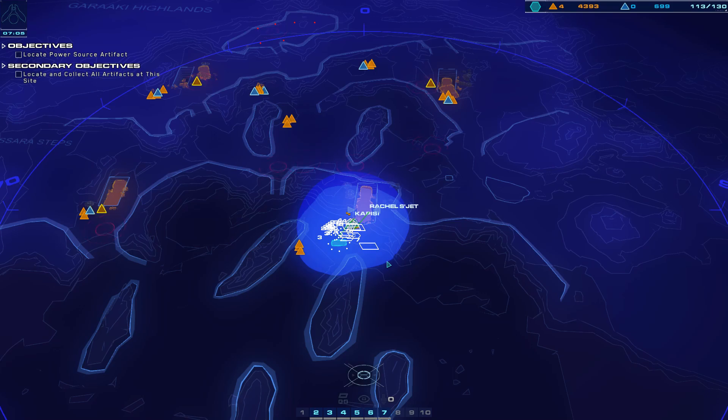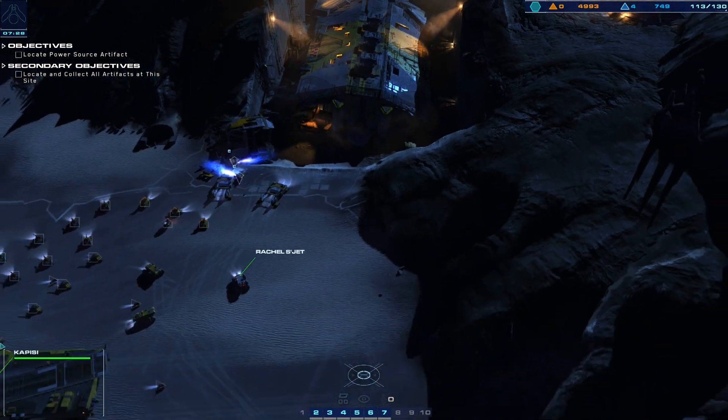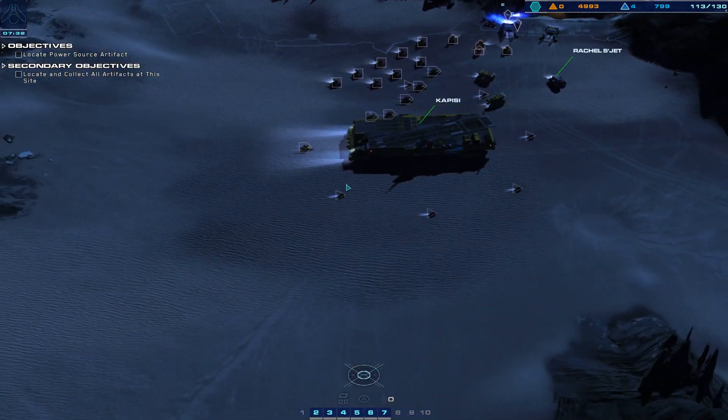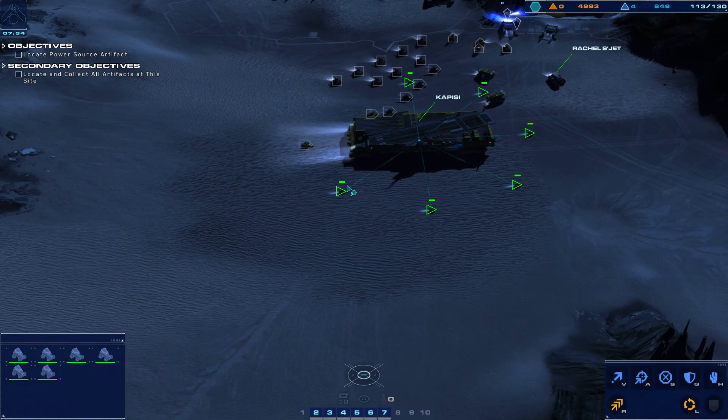The Khar-Toba was stripped down to build the first city. So these ships being here makes no sense. There would be no need to find the Khar-Toba, aside from spiritual reasons. It is making my head hurt.